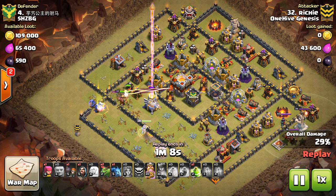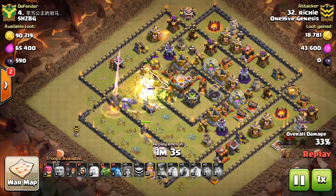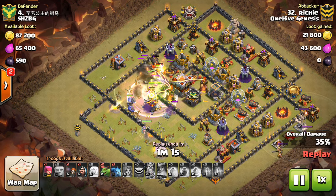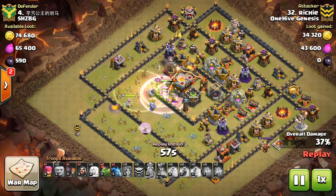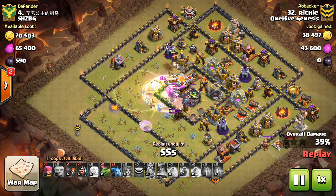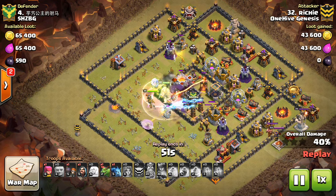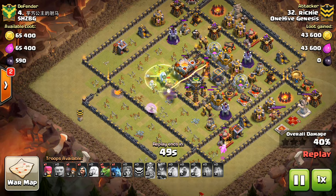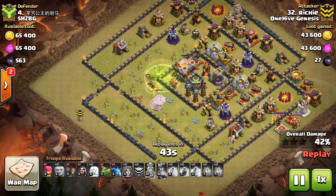Anyway, Richie going in here has the jump spell to let the Valks and the King make their way in. He actually brought quite a few heal spells and not very many rages, so I was a little worried that those level four infernos might eat him up. But he gets through them pretty quickly - the King's on the town hall, already at 40%, and has some baby dragons making their way in.